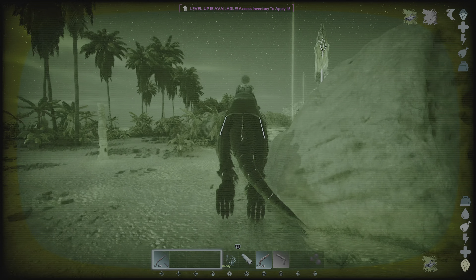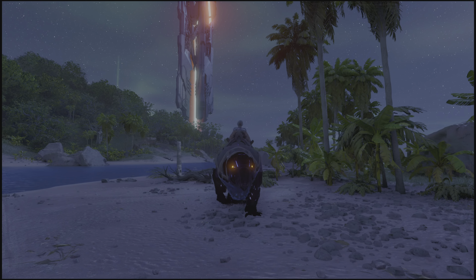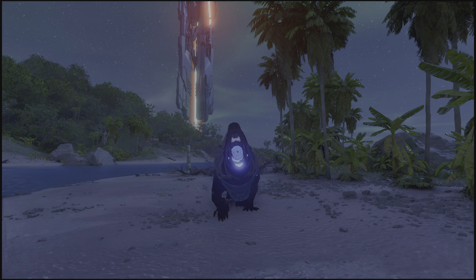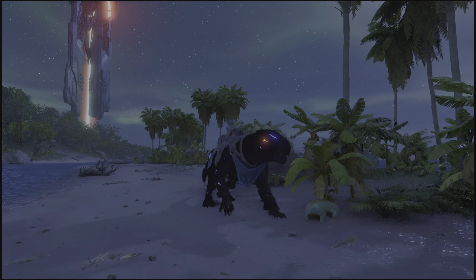When pressing left control on PC and right D-pad on console, you're able to do night vision. This night vision can only be done at night, and when active it drains a bit of stamina. You're also able to see much more clearly during nighttime.